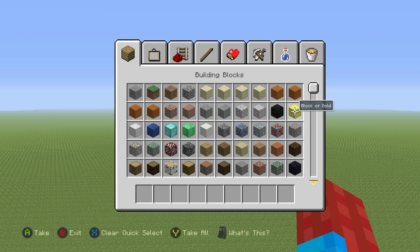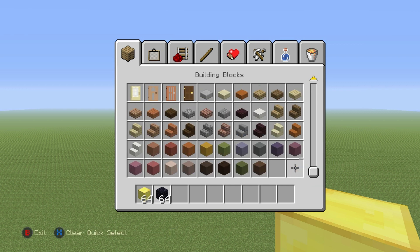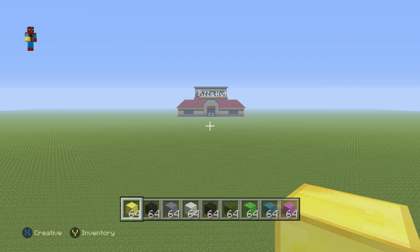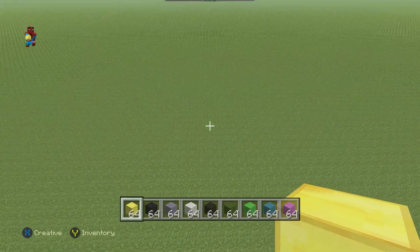But moving on, if you want to make the ender chest, here's what you're going to need. Grab yourself some blocks of gold and some obsidian, then grab yourself some light blue stained clay, then flip over and grab yourself some white wool, some black wool, dark green, lime green, cyan, and finally grab yourself some magenta wool.